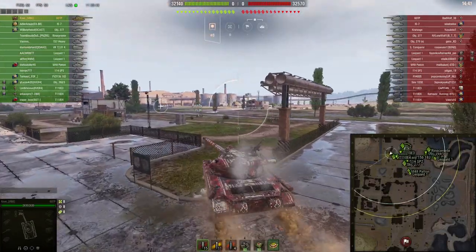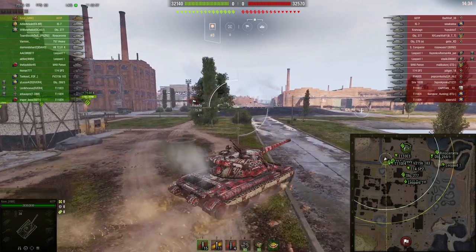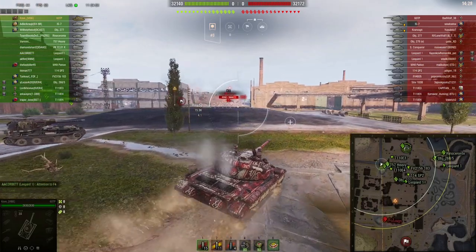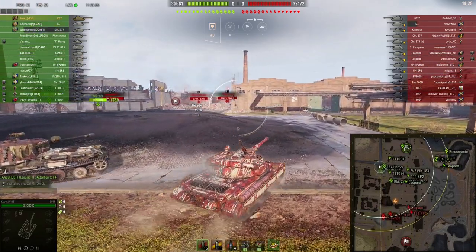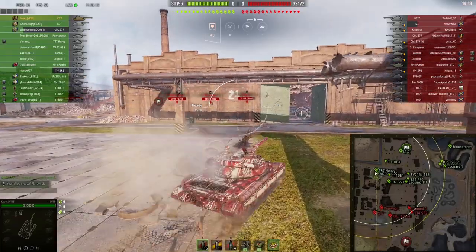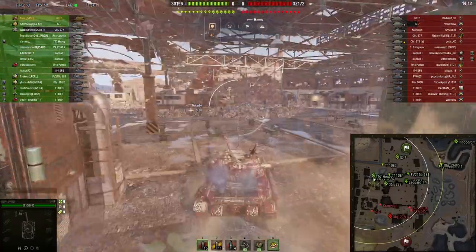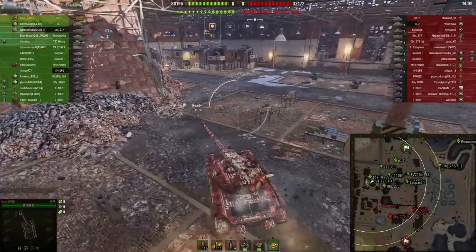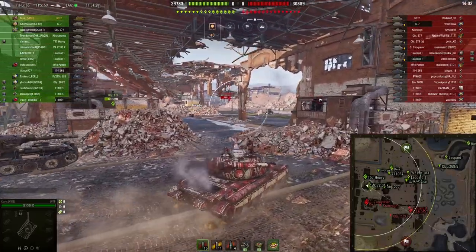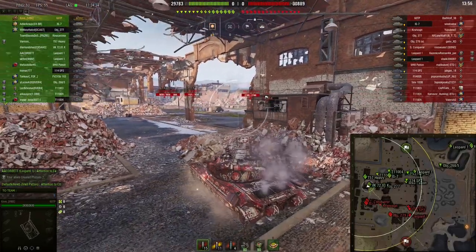You might notice some different stuff from the past, such as the reticle and the damage bars at the top of the screen. I'm running a different mod pack than normal, and it forced me to choose some things that I didn't want to choose. This is Old School's Pro Mod, and it's supposed to lower the in-game graphics to where you can take out some stuff that you can't take out with just the graphics settings. That's annoying, but here we are.